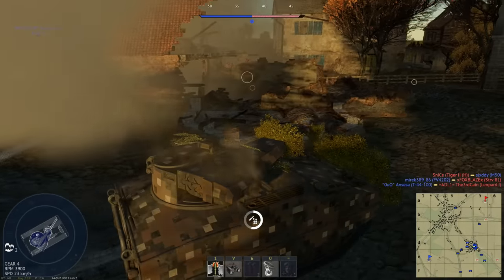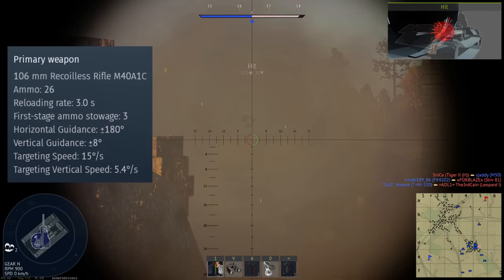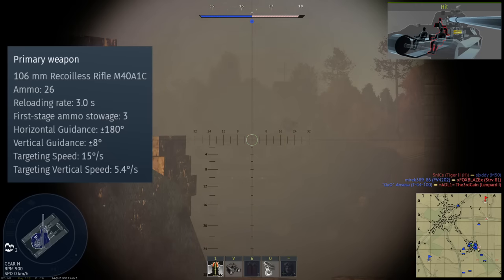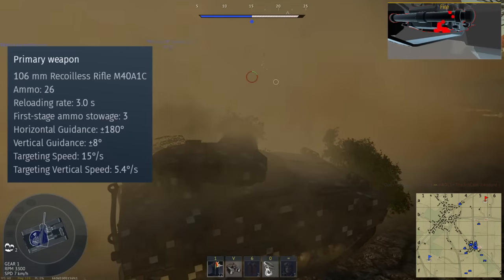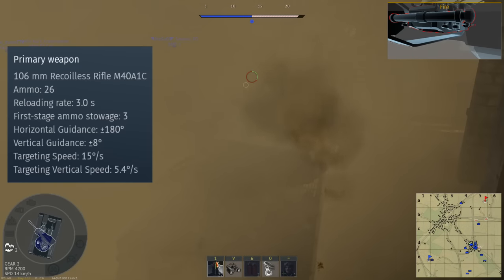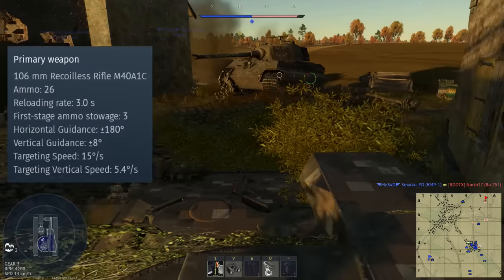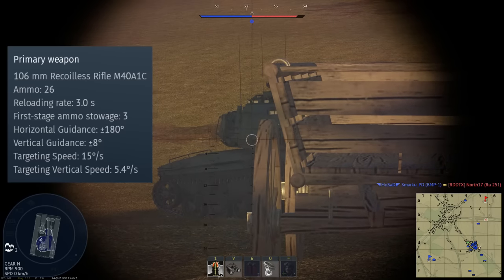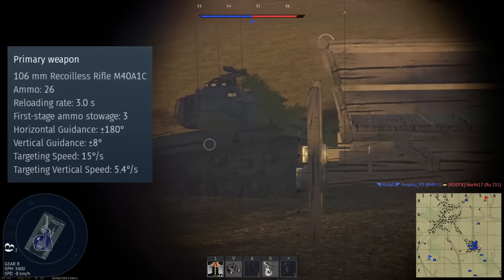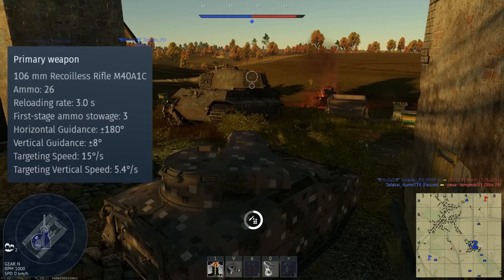Moving on to weapons and ammunition, the T114 is armed with a 106mm M40A1C recoilless rifle — essentially the same weapon as found on the Italian R3 and Fiat 6614, though this system is a little different. Being a recoilless rifle, it vents gas at both breech and muzzle, giving the projectile a relatively low muzzle velocity and making it hard to aim consistently at long ranges. The gun has 8 degrees of both elevation and depression, which suits the sneaky light tank playstyle.